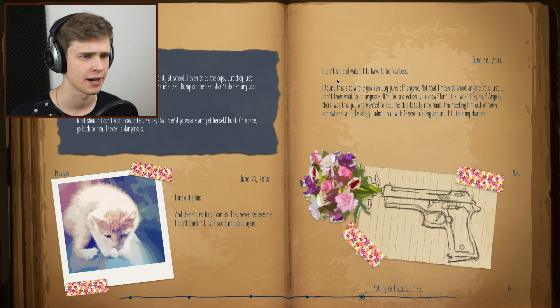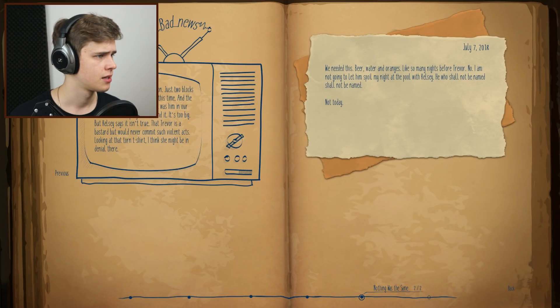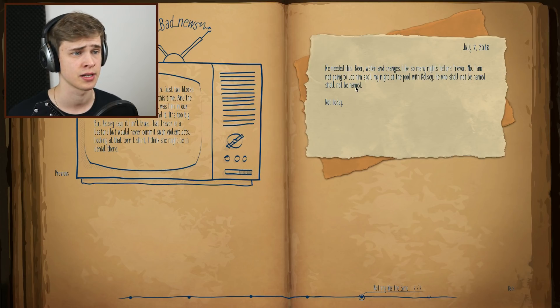I'll have to be fearless. I found this way you can buy guns — it's for protection. Another home invasion, just two blocks from here. They killed the woman this time. The police think it's Trevor. Suppose it was him in our house — I can't wrap my head around it, it's too big. But Kelsey says it isn't true, that Trevor is the best, he would never commit such violent acts. I wouldn't be so sure. We're looking at the torn shirt — I think she might be in denial.